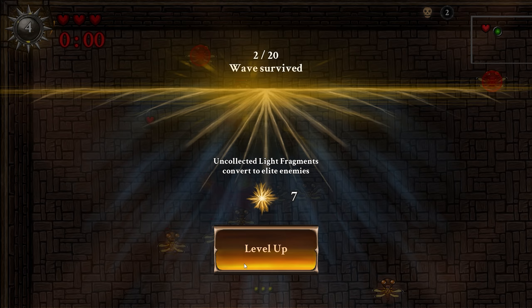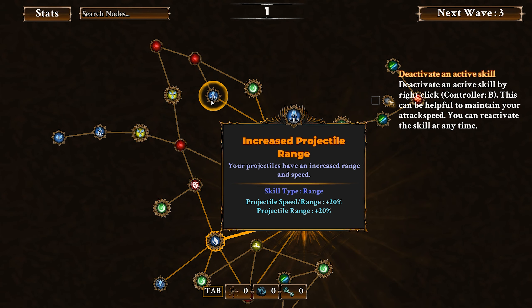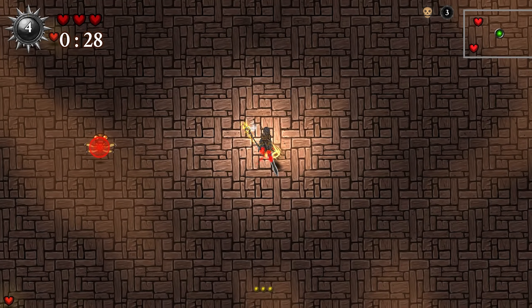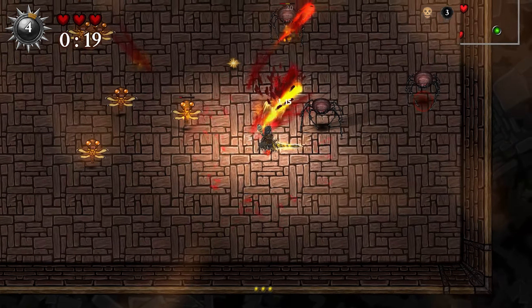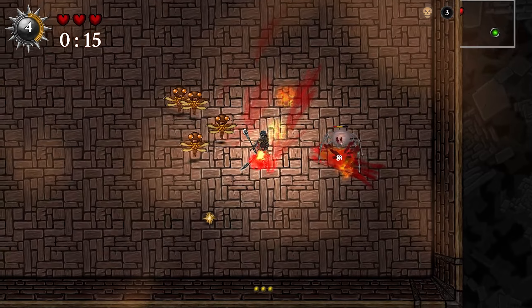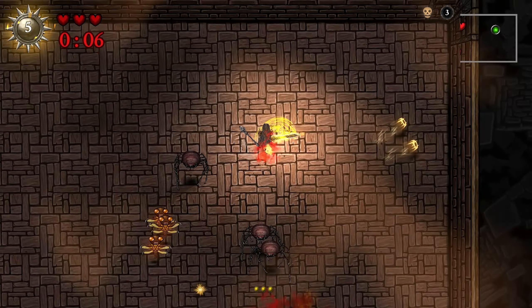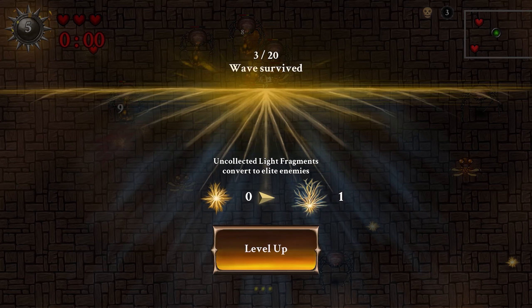We've survived two out of 20 waves. It's also interesting that you've got melee and ranged as two separate damage buckets, so you could go all in on different ones. I'm just trying to get some passives to increase the baseline stuff. I like having two projectiles — doubles your damage. The enemy design is a little weird, a little creepy. I'm just trying to survive waves — it's a timer. I'm just trying to collect as much stuff per wave as possible. And uncollected light fragments convert to elite enemies — that's very interesting.